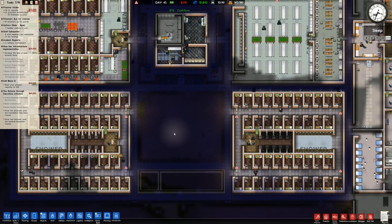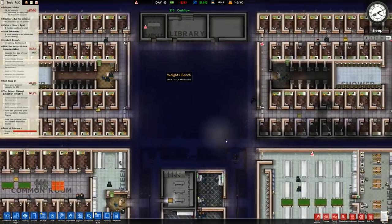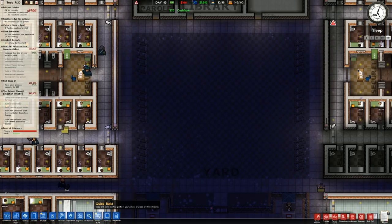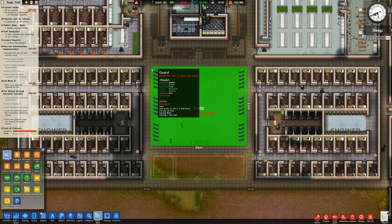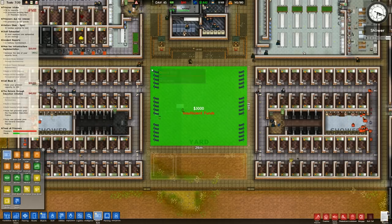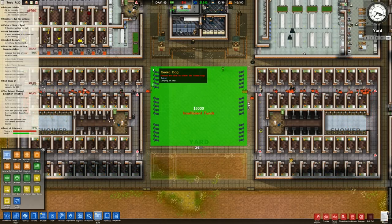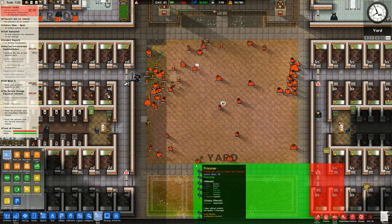For the yard, we just need to take this and copy it down - it's literally a clone job. We'll go over to quick build and clone all of this. That will clone not only the room designation but also the items and the flooring. We don't have enough money right now, however we are going to receive 25 maximum security prisoners which should be a lot of money. You can see they're all flooding down to this yard and having some yard time - 25 grand received, we can then place that there.